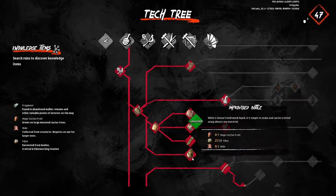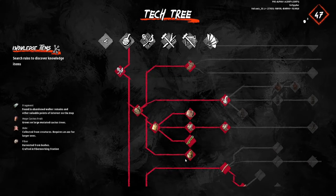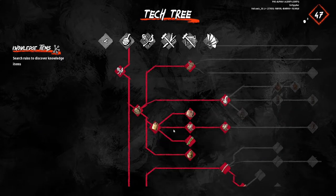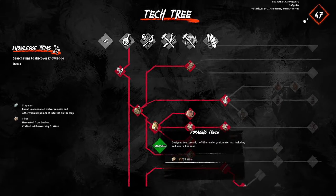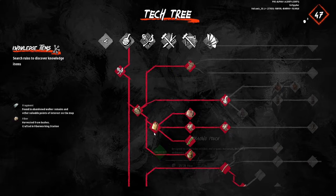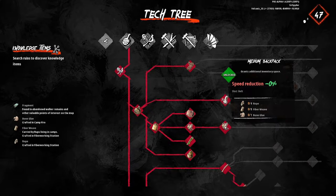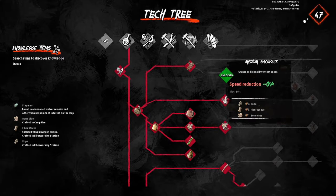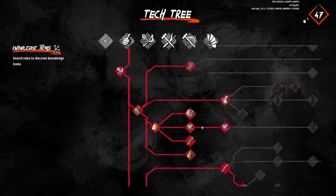Further down the tree, this bottle from makeshift is pretty nice and extremely cheap — it's only cactus fruit, fiber, and hide. The light backpack is nice, and you'll be picking up the pouch which isn't amazing but fills a slot. Light and medium backpacks are great — if you're a little low on frags, start with light and pick up medium later. That's up to you.